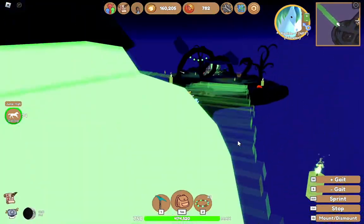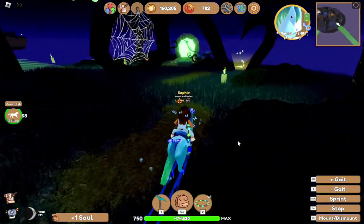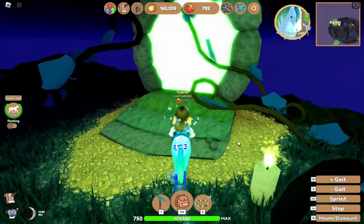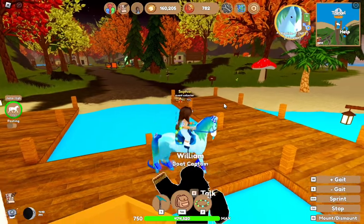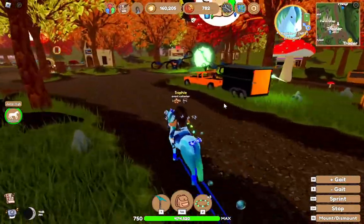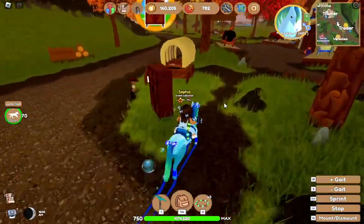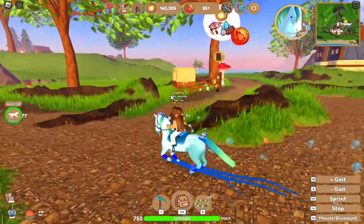I don't think there's that much more to say about this event. Obviously if you guys played last year, you don't need that much explaining. You do have all the tokens that you had from the autumn event — there's not a different type of token. I am going to continue trying to get my Equinox Arabian, and then we can get the other ones. I hope you guys enjoyed. Make sure to like, comment, share, and subscribe, and I'll see you guys next time. Bye!